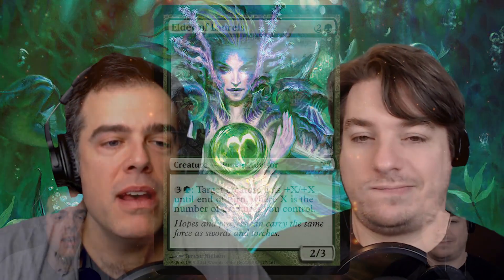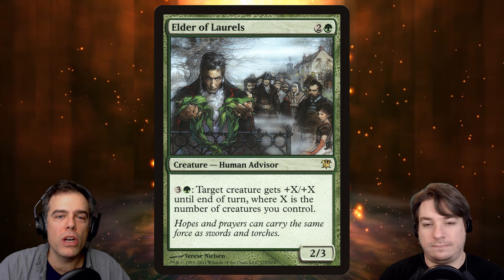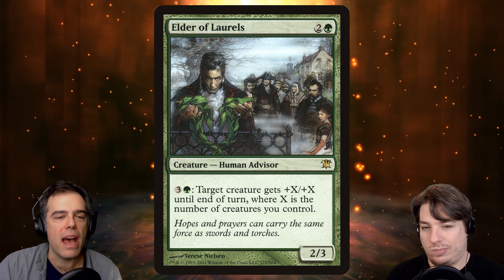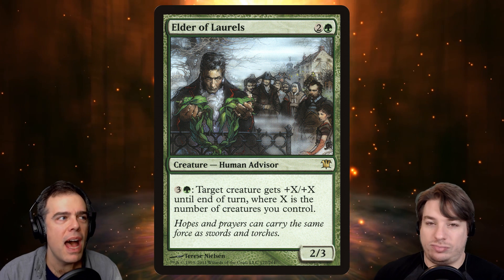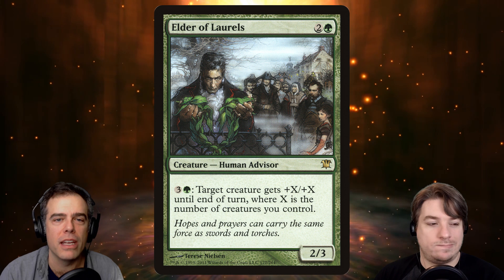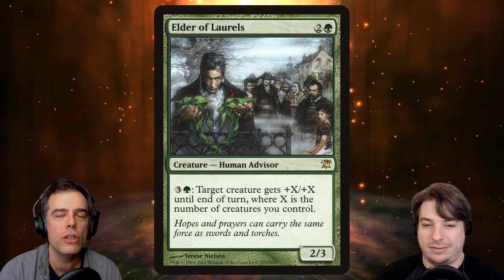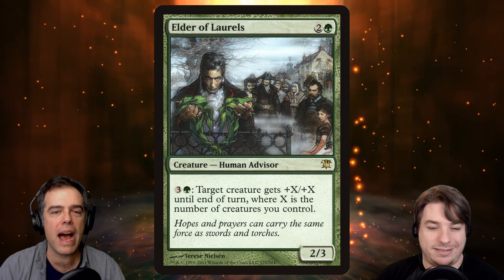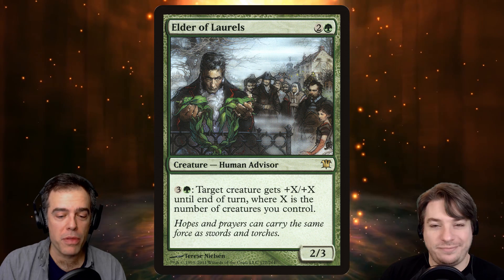One other card with a nice repeatable activated ability is Elder of Laurels. Paying four for this ability is probably fair, but we're hoping to get a reduction from Biomancer's Familiar. Once you can pay two for this, or possibly just a single green, this becomes a scary ability that must be dealt with. You can swing with everybody and someone will get through — you can make a creature plus ten, plus ten, times five attackers. And if you get it on a trampler or a flyer, you only need to connect with one.